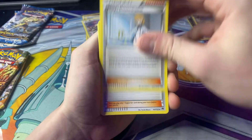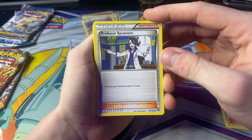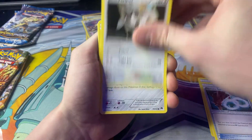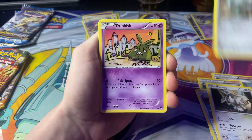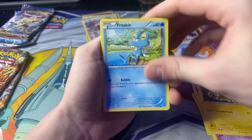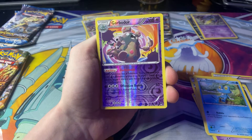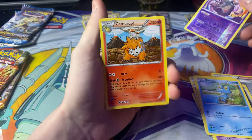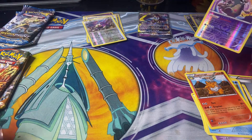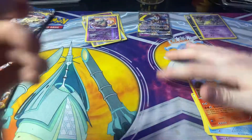Misty's Determination, Professor Sycamore, Gyarados Spirit Link, Furfrou, Ferroseed, Trubbish, Electabuzz, Froakie, a Garbodor, a Reverse Holo, and a Non-Holo Camerupt. Reverse Holo is over there.